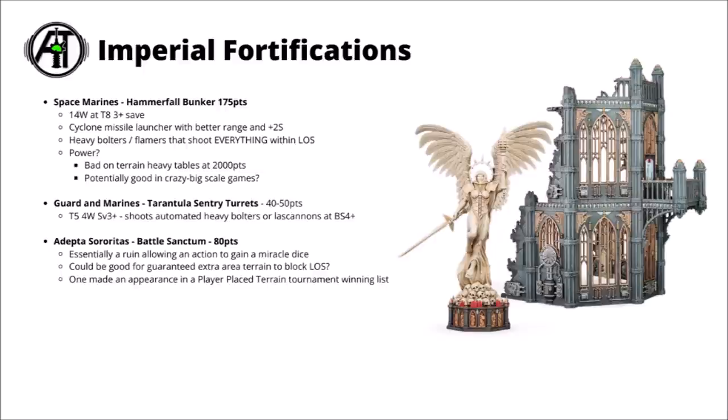For the Battle Sisters, we have the Battle Sanctum at 80 points — essentially an extra ruin in your deployment zone that can give some obscuring cover. It gives a leadership boost, and allows one of your characters to pray for a miracle dice each turn as an action, achievable with something very cheap like a 25-point Preacher. It's quite nice to guarantee a good line-of-sight blocking ruin just where you need it, and miracle dice are pretty nice. There's not many ways to auto-generate miracle dice in Sisters of Battle anymore, and it's particularly powerful for armies like Ebon Chalice.